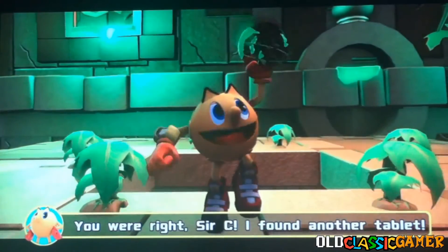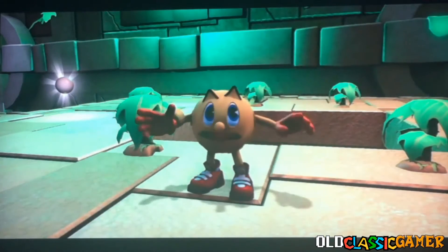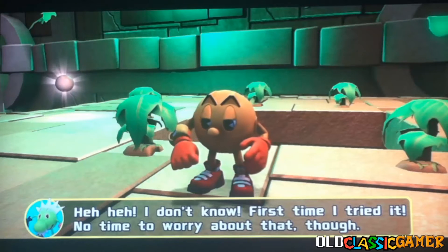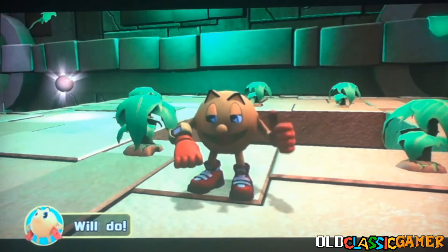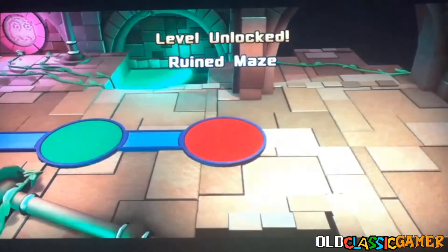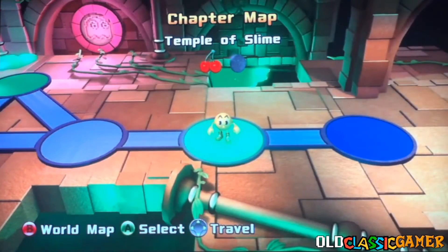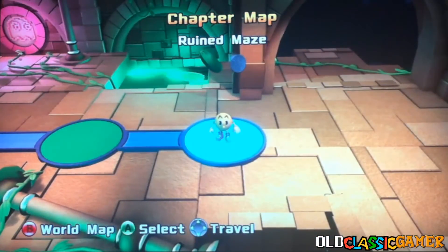You are right, Cersei — I found another tablet. I better get cracking on translating that. Spiral and Silly are still out there somewhere. We have to play the boss again and defeat him off camera to get the different collectible at the end. And in the next part we're doing the last level of Ruins called Ruined Maze.